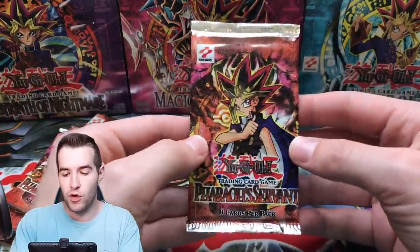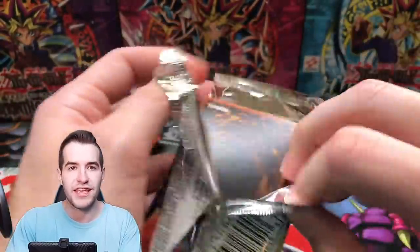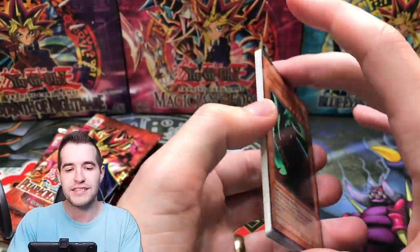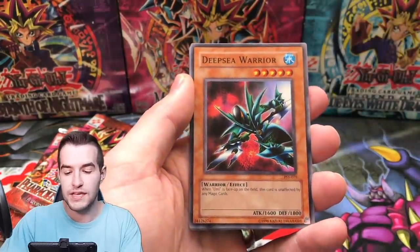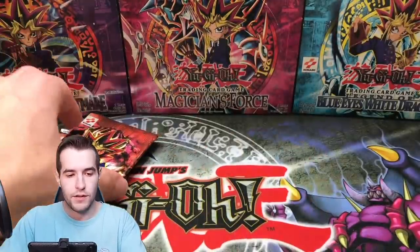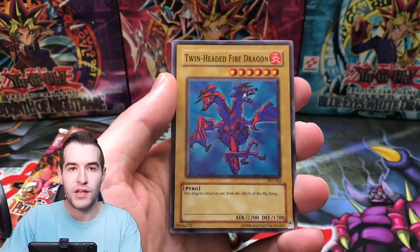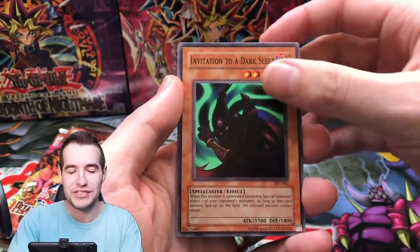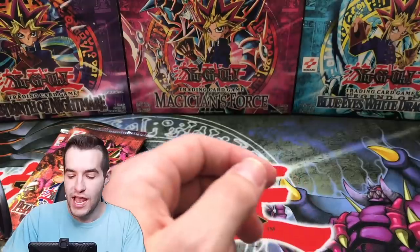Our final five packs are for Max F. We've gotten five foils, which is basically the ratio for 20 already with only 15 opened, so anything else is a bonus. Mystic Probe, Lawbook, Deep Sea Warrior, Shallow Grave, Respect Play, Gruchin Kuwagata, Souls of the Forgotten, and Gust. Next pack: Type Zero Magic Crusher, Inspection, Twin-Headed Fire Dragon, Invitation to Dark Sleep, Hayabusa Knight, Shadow of Eyes, Drill Bug, Dark Fire Soldier, and Four-Star Ladybug of Doom.